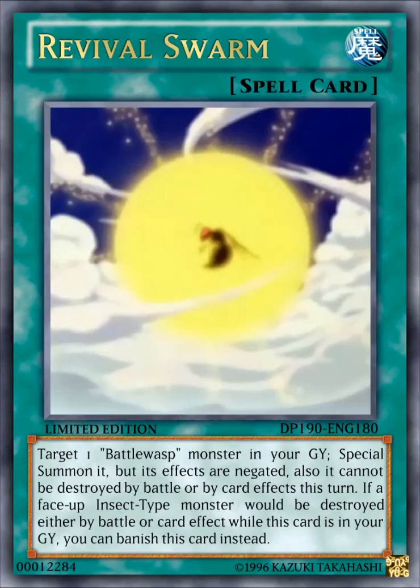The next card here is Revival Swarm. It's a normal spell card that reads: target 1 Battle Wasp monster in your graveyard, special summon it, but its effects are negated. Also, it cannot be destroyed by battle or by card effect this turn. If a face-up insect type monster would be destroyed by battle or by card effect while this card is in your graveyard, you can banish this card instead. This card is pretty much Monster Reborn for Battle Wasp, and shares the graveyard protection effect with Summoning Swarm.